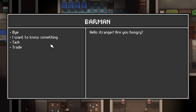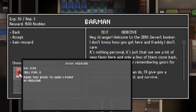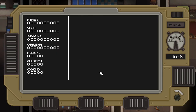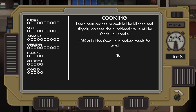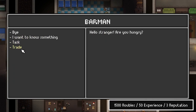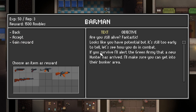Let's come over here and talk to the barman - task complete! What do we want? All of these books sound really good - they're going to upgrade us and give us an extra skill point. Medicine allows you to craft more medicine. Cooking gives plus three nutrition from cooked meals. I'm going to go with the medicine book. Step two - looks like it has some potential. If you survive, I'll alert the green army that a new hunter has arrived and I'll make sure you get into their bunker area. So there's obviously a new area to unlock, and I'll get a nice weapon too.